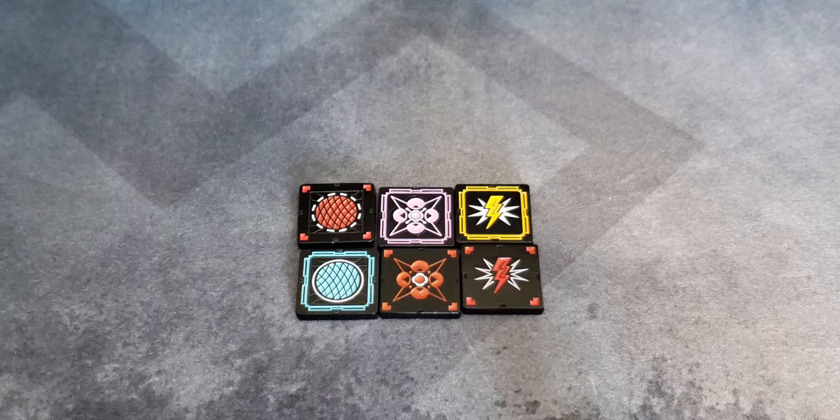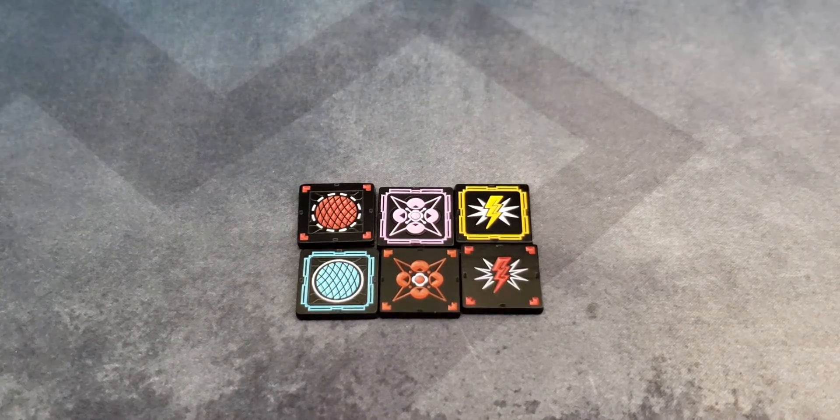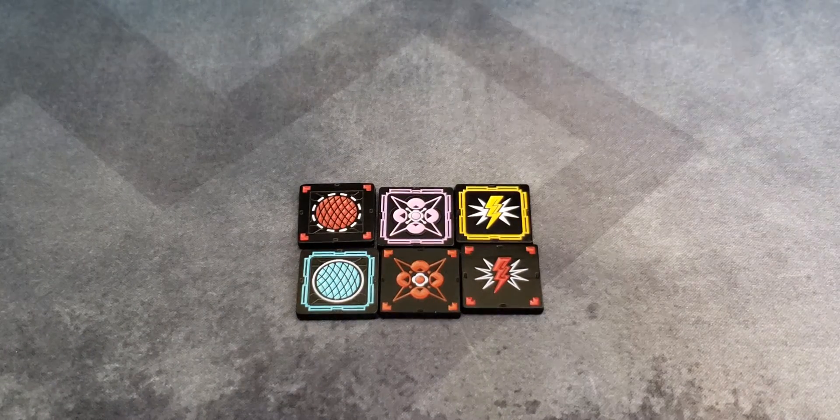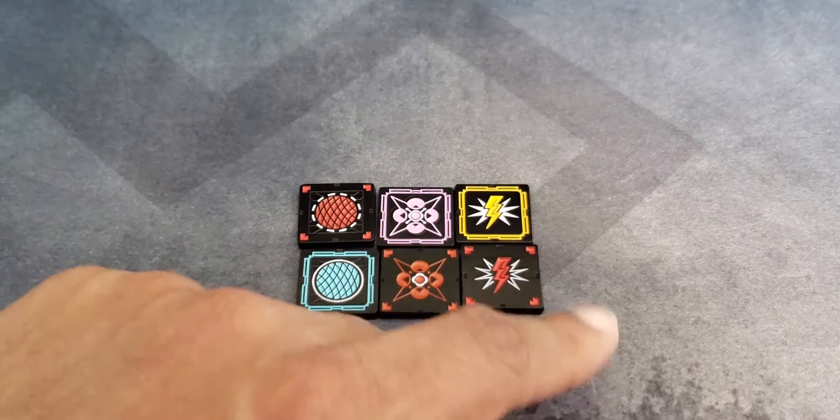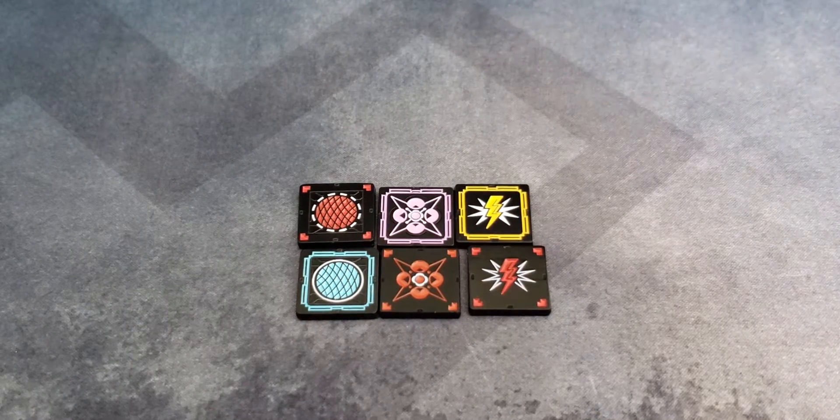These tokens you may recognize are for X-Wing, whether that be for X-Wing 1st Edition or 2nd Edition. These tokens here with the shields on the left, the force tokens in the middle, and the charge tokens on the right are going to really help you when you're in that dogfight in X-Wing.